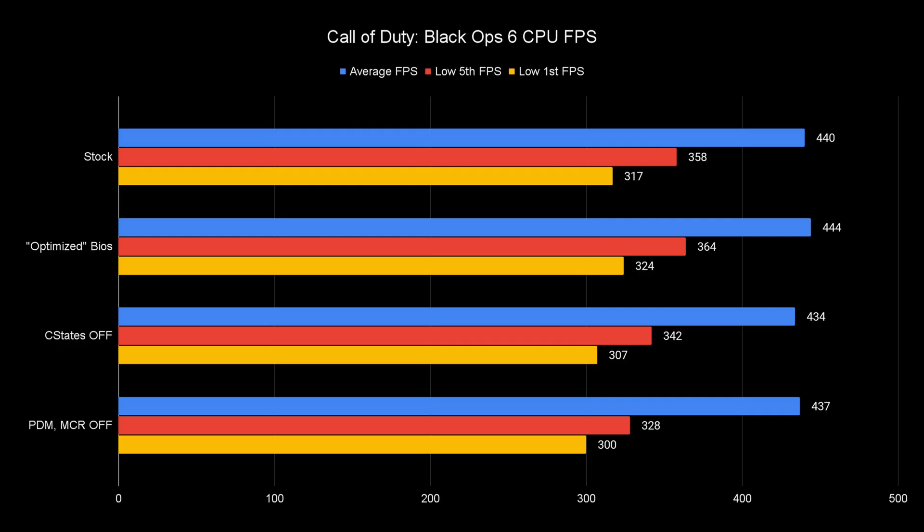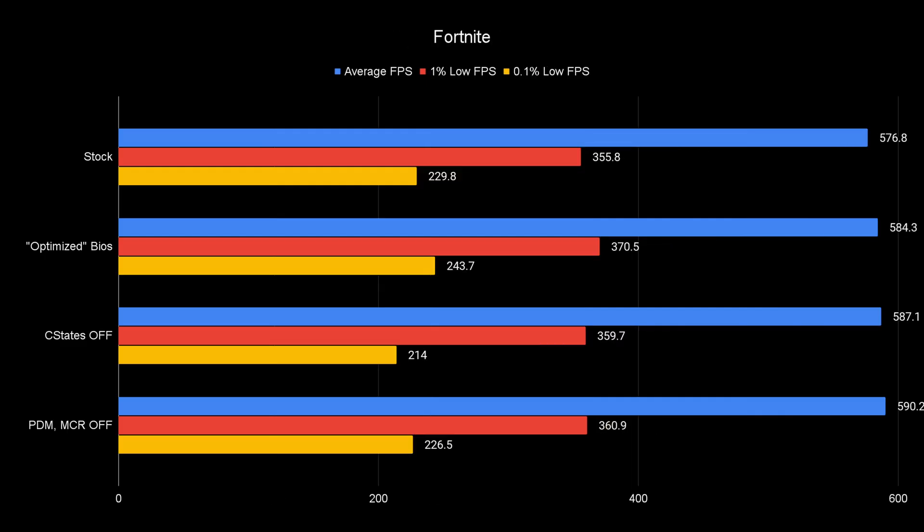Other settings I've been interested in are C-states and power down mode/memory context restore. C-states allow the CPU to downclock when it's not being fully utilized. For years there have been reports that disabling this on AMD causes issues and hurts FPS. People focused on latency always say to disable it, but in both Call of Duty and Fortnite it is way worse for the actual lows — it destroys your lows, making performance worse than stock. So definitely keep C-states enabled.